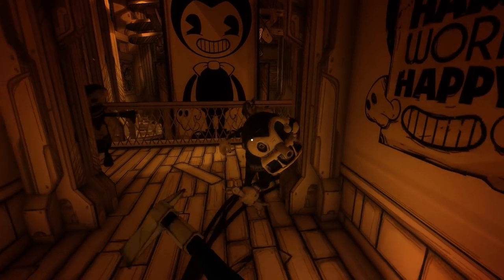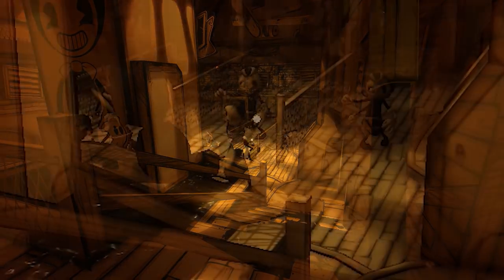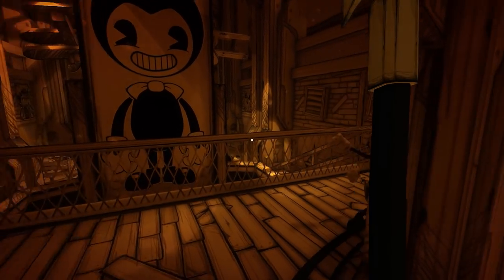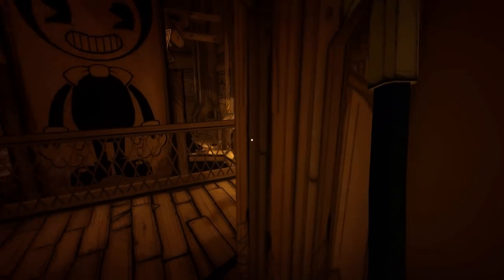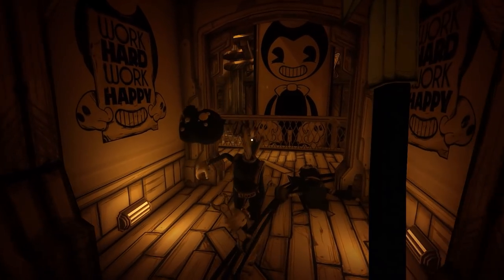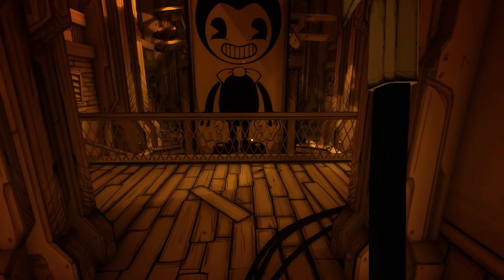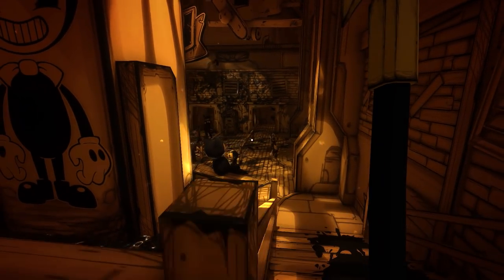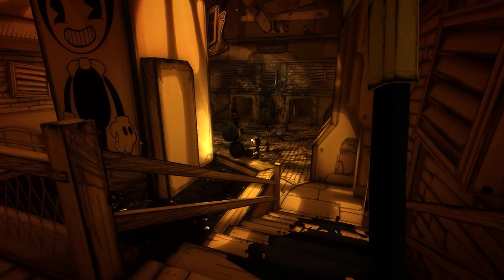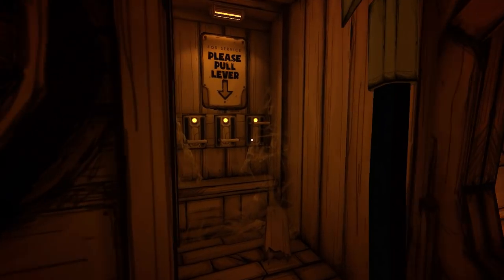The second stage spawns in three Butcher Gang members on the workshop's upper floor and four on the lower floor. You will note that Bendy actually showed up and took out the gang members on the lower floor for me during my playthrough, so thanks Bendy, at least you're good for something.